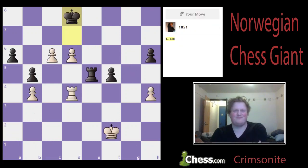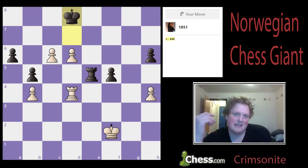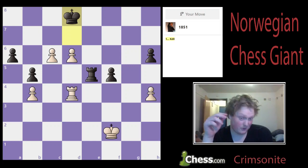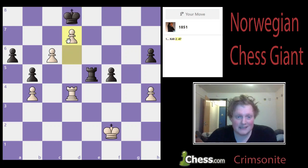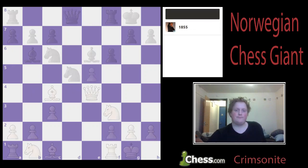Next one. King to d8. Let's play d7 first actually — d7 wins because if he moves his king, d8 is a queen, and if he does move his king, we have c7 check either way, so he has to move his king. D7 wins. Let's just promote. Thank you very much indeed. Next one.